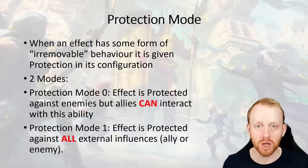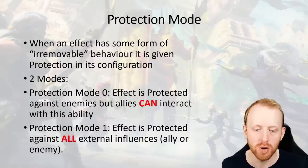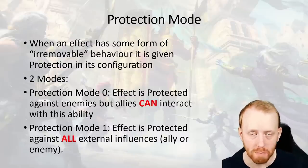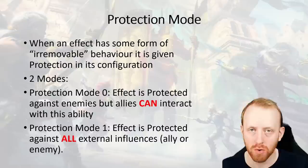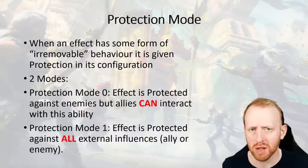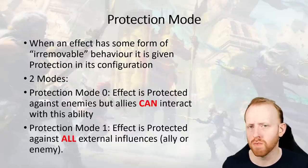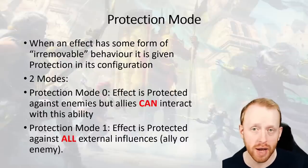Protection mode one, which is what Lonatharil's secondary shield on his A2 has, and also Bolster, means you cannot interact with it at all - allies and enemies can't interact with it. There are only two champions that can do protection mode one at the moment - Lonatharil and another recent champion. It basically means you cannot interact with the buff in any way. It will just run its duration until you reapply it if it's a skill or start a new round.